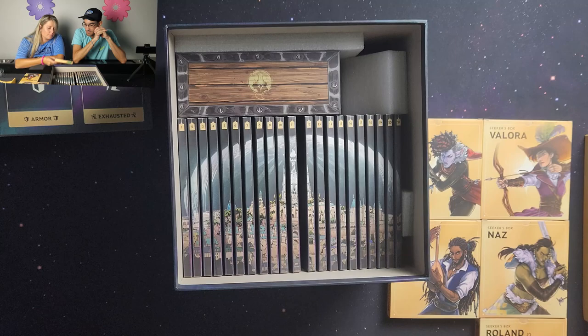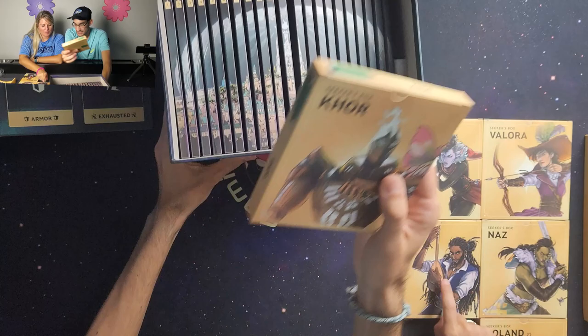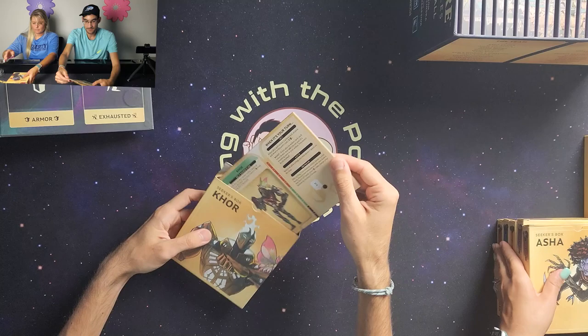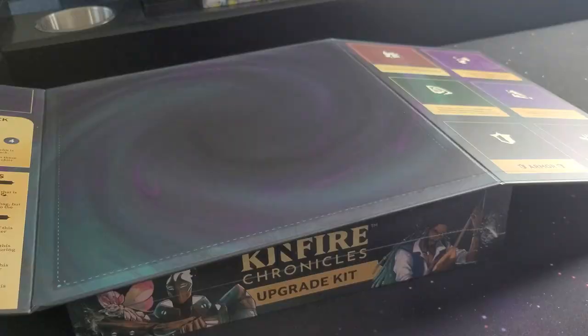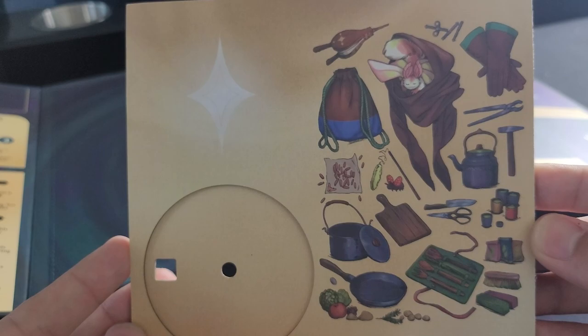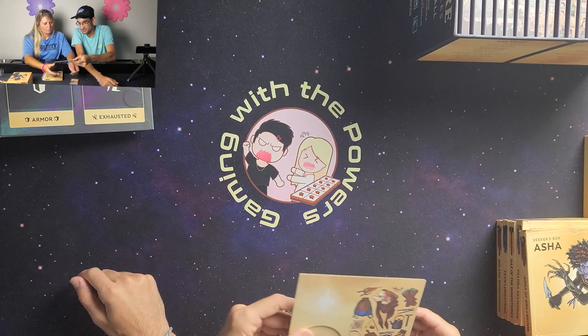Sierra wants to see Core's little moth buddy, which is actually the character I want to play too. Let's go ahead and open Core's box. Each character has a dual-layer board, a slot for their cards, some information about the character, and a little dial to put together. Here's what the board looks like — dual-layered front side and back side, with cool little artwork and components. There's his little moth buddy right there.